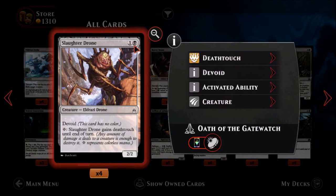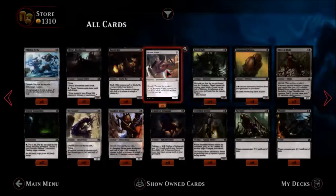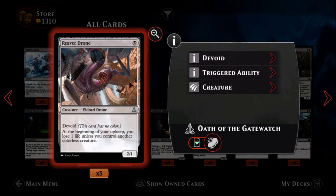Slaughter Drone — one black, one colorless, a common Eldrazi drone. It's a two-two with no color. You pay specifically colorless mana and Slaughter Drone gains deathtouch until end of turn. Giving something deathtouch is always fun. Two mana for a two-two and the fact that you can give it deathtouch is a bonus. It's an okay card.